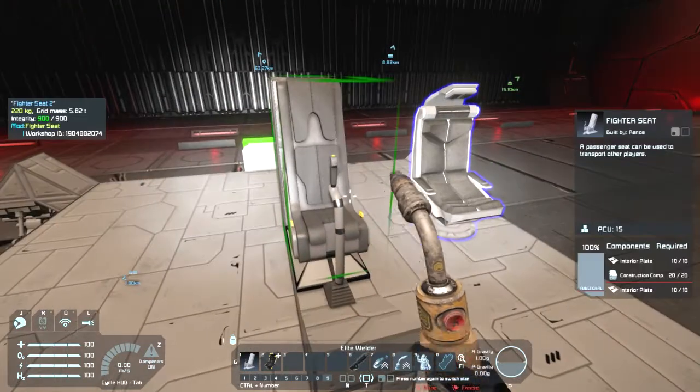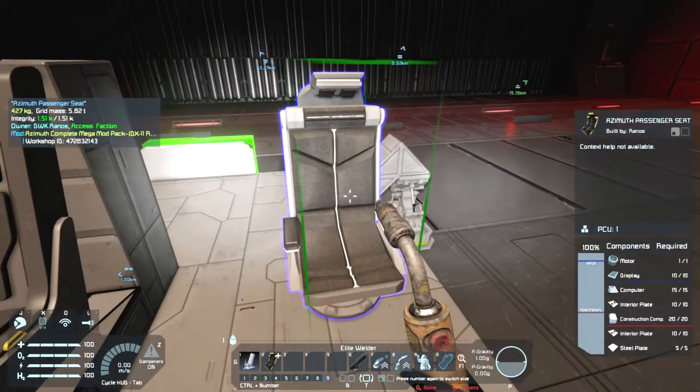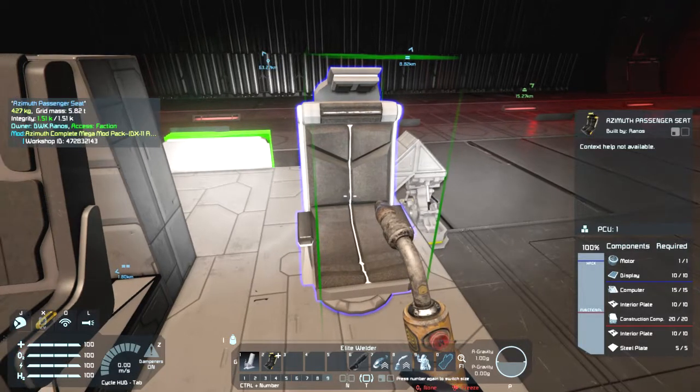So how about we take a look at the build requirements, which is just 20 interior plates and 20 construction components. There's a passenger seat and it uses a boatload more — it uses just as many construction components and interior plates, but also uses a bunch of other materials.